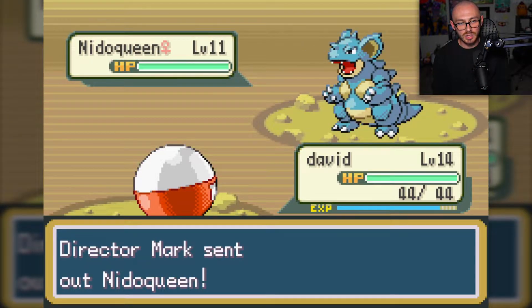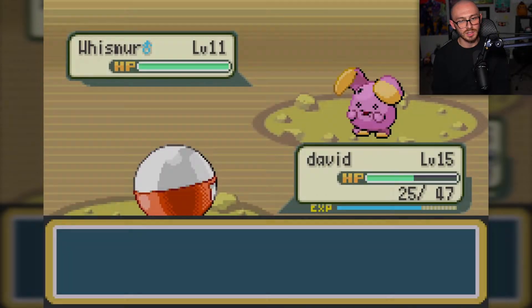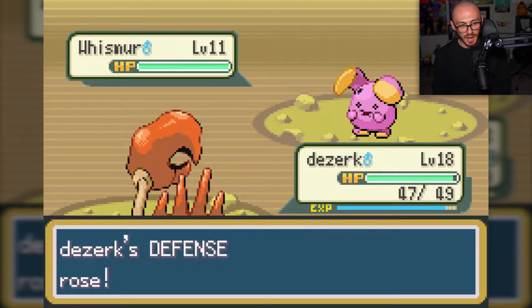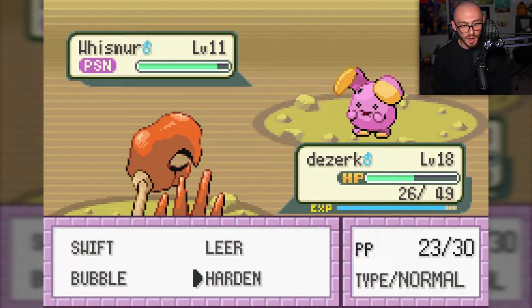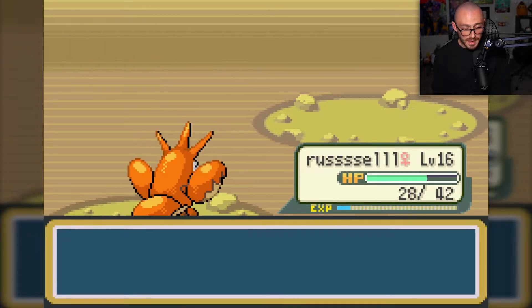This Electrode has been doing me justice - I really like it. There's a Wonder Guard Whismur and I can't touch this thing. If it got poisoned that would be awesome. I just have to Harden until it hits me and it poisons itself, and then I can actually damage it. That's the only way we're getting out of this one. I basically just had to Harden that whole time just to get rid of that Whismur.